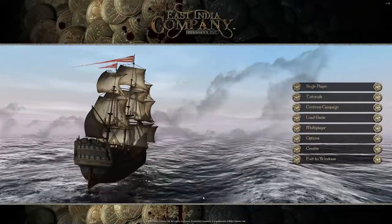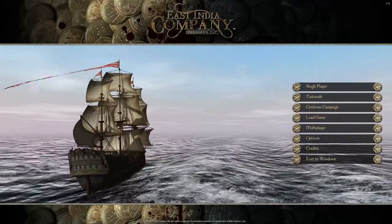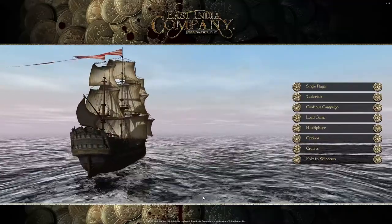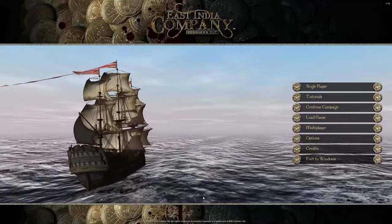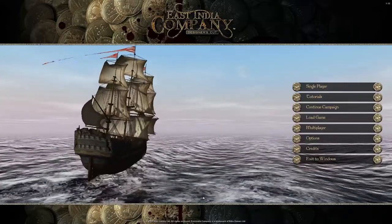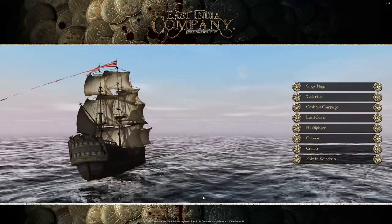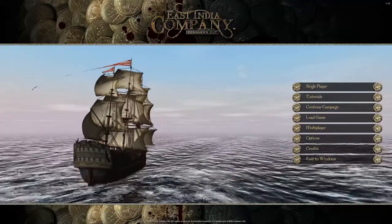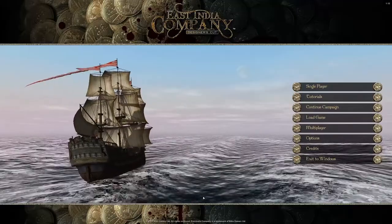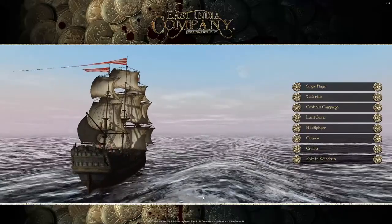Hello and welcome to a new series on the channel. This one we're going a bit back in time and looking at one of the older games in my inventory, but actually still an enjoyable one. We're looking at the East India Company game, the Designer's Cut version originally released in 2009. It was made by Nitro Games and released by Paradox. East India Company, as the name suggests, is a trading simulator where you take control of one of the main European powers' East India Companies.